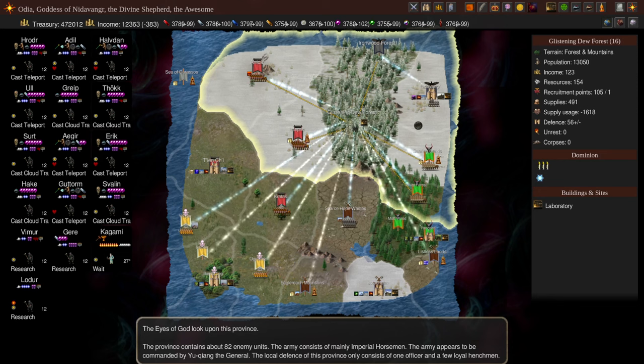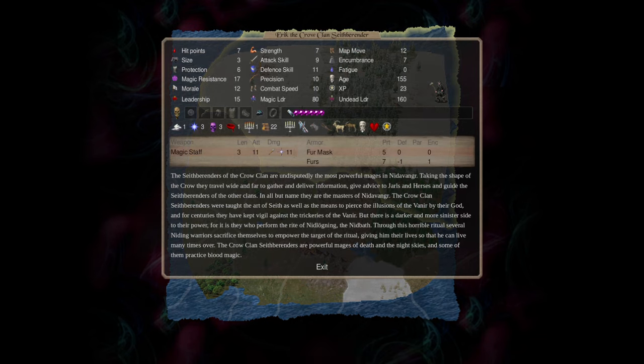Then I'm going to equip a ring of returning on my mages. That way, as soon as they take any damage, they get sent back to their home, which is usually the province they were recruited in.